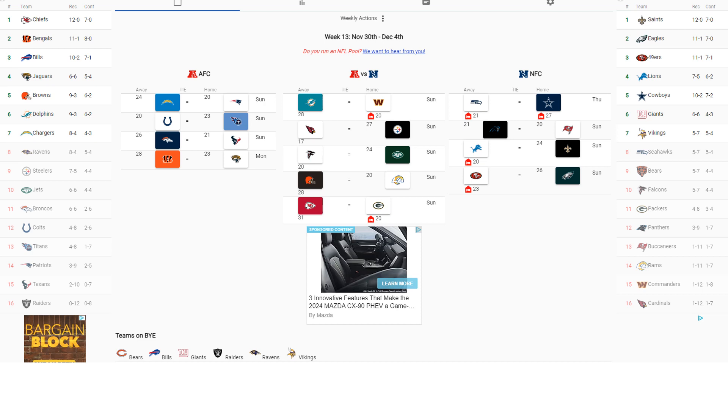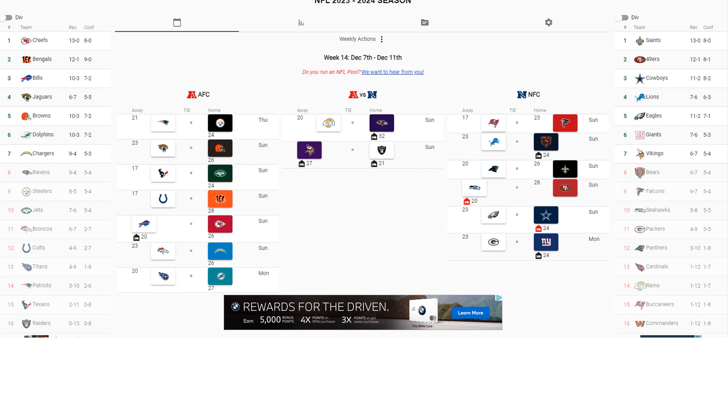Going into week 14, two matchups stand out. Buffalo Bills versus Kansas City Chiefs — a real slobber knocker — with Kansas City defeating Buffalo, staying undefeated. Meanwhile, Philadelphia goes to Dallas and loses, giving Dallas a huge divisional win. Both teams would go to 11-2.